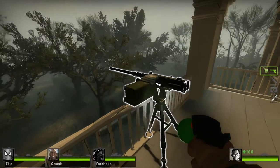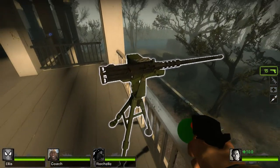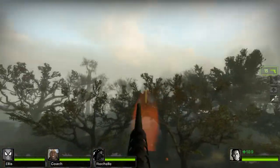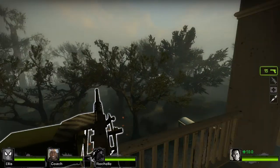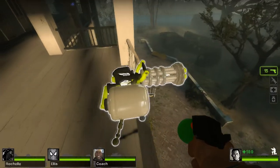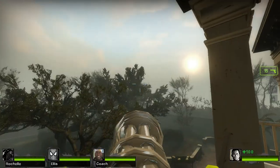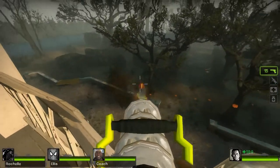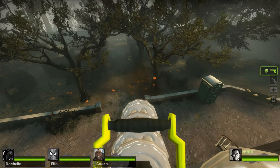So for this mounted minigun, I'm gonna replace it with the Hero splatling. Here's what it looks like in Left 4 Dead 2, and here's what it looks and sounds like when you fire it. Now this is what it looks like when I replace it with the Hero splatling, and here's what it looks and sounds like. Sweet!